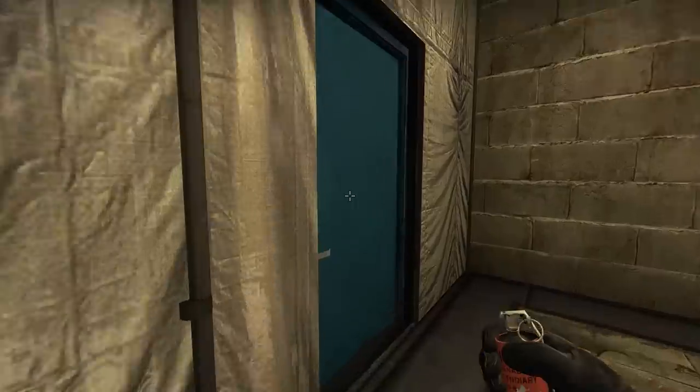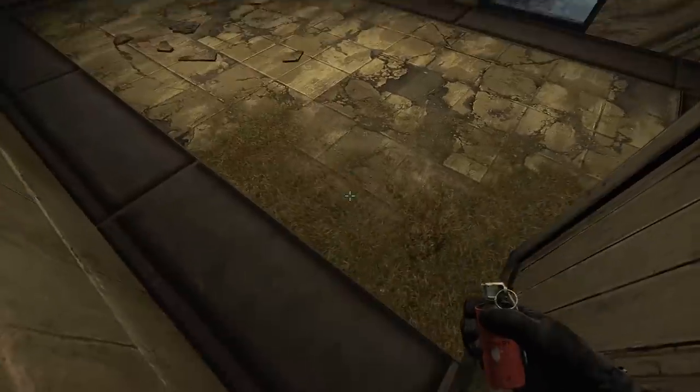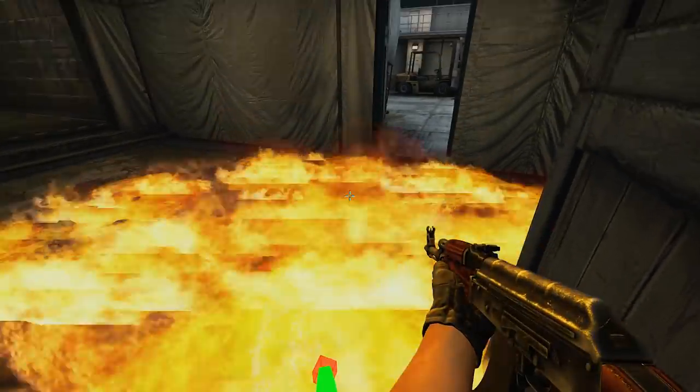Squeaky. Another sick molotov — take this position, aim like this, and if you want to molotov right here, right-click deep throw. But this works only at 128 ticks. You can't do it on matchmaking like this.